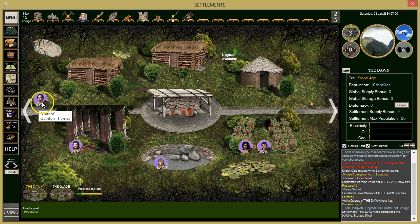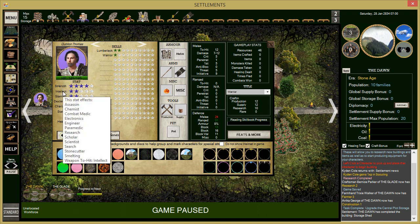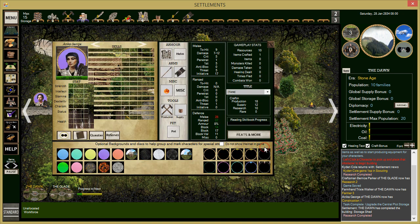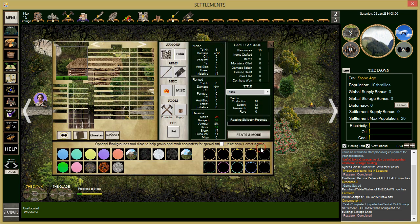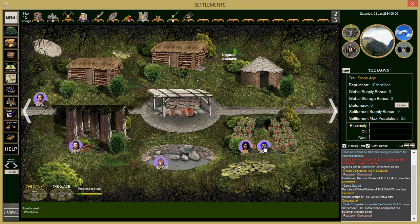We'll need to send one of these guys out as a scout — maybe Clang. Dexterity is the scout stat. He doesn't have the greatest dexterity. Anika has a warrior skill so she can go out scouting. We'll send Anika from this camp out to be a scout.